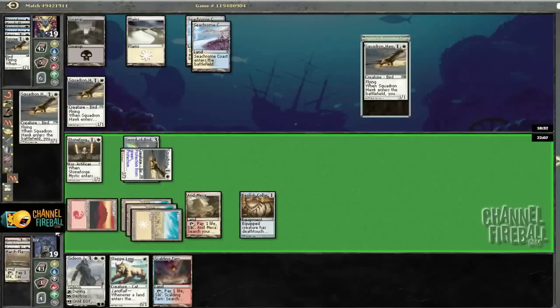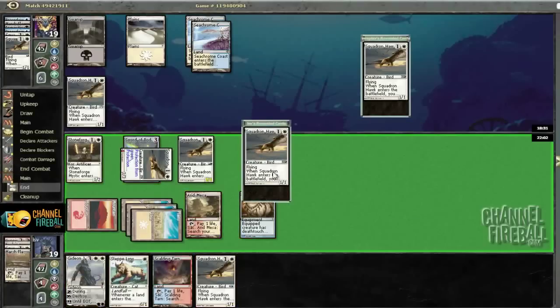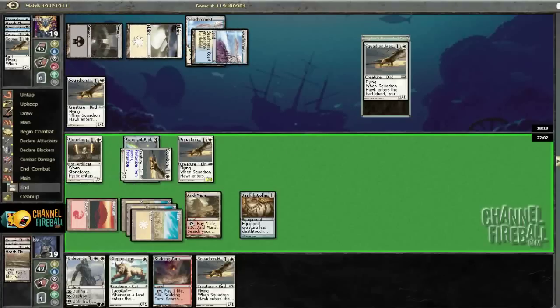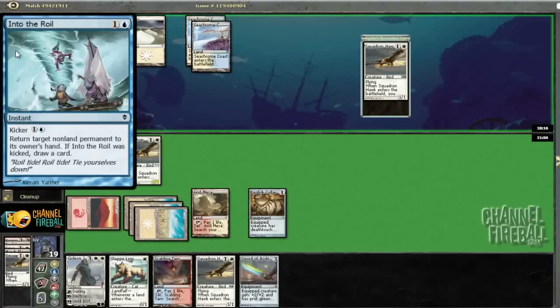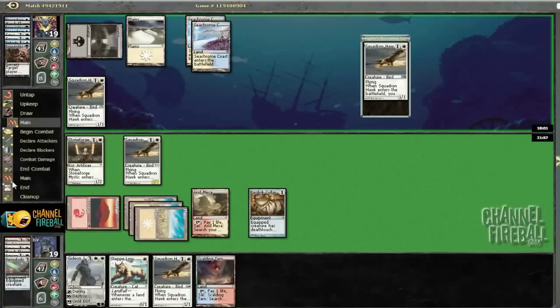He doesn't have a removal spell he wants to use. I don't want to play a bunch more guys — let's play Hawk and this time I actually get the last Hawk. I'm curious why — he's probably got Day of Judgment. If he taps out for Day of Judgment I get to resolve Gideon. Oh — Into the Roil! That kills my Hawk and bounces the Sword. He gets to take the Sword — very clever. I did not anticipate the Into the Roil into Inquisition line, but it was good. I'm going to slam Gideon now.